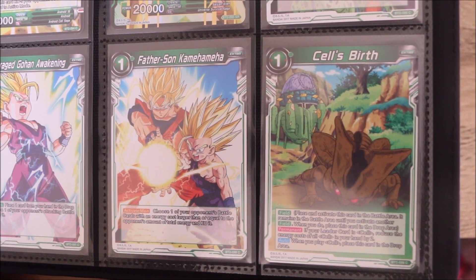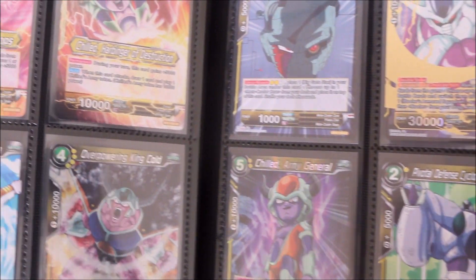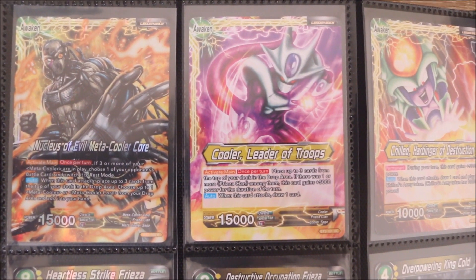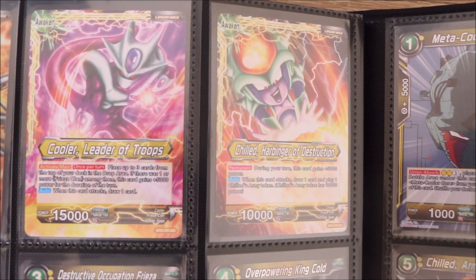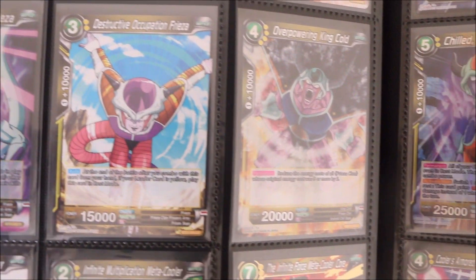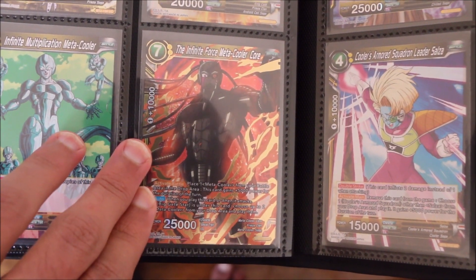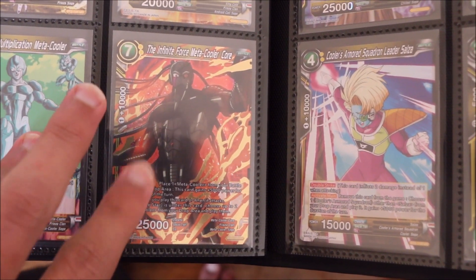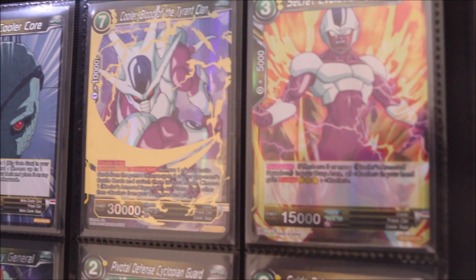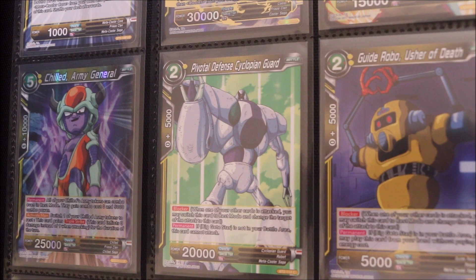Then we come across some more Gohan action — the Father-Son Kamehameha and then Cell's Birth, because obviously the best thing to put on a piece of cardboard is somebody being born. For the yellow cards we've got Cooler and the Frieza Clan — a Chilled Leader card, lots of Frieza and King Cold action. Then a really nice looking Super Rare: the Meta Cooler Core, which we've got to keep an eye out for when we get to the Special Rares.